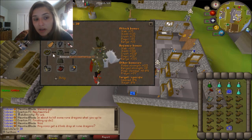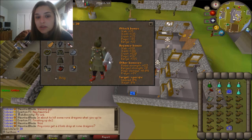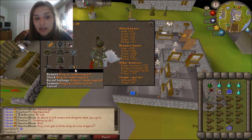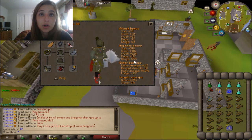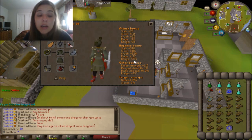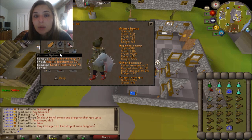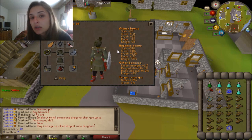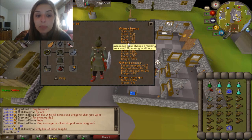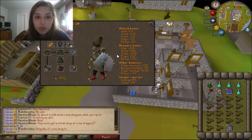I highly recommend a tentacle whip — you're going to hit harder than a regular whip, and that's the best weapon you can bring in my opinion. I also like to bring a ring of suffering, though that's completely a preference. The really big thing you need is the Karil's Leather Top or D'hide Top, because you want to protect against the mage who's going to be attacking you while you're protecting melee against General Graardor. I like to wear Verac's because it gives some extra prayer bonus.